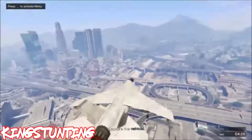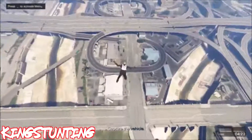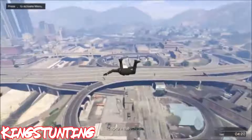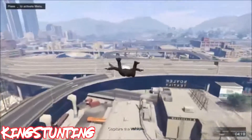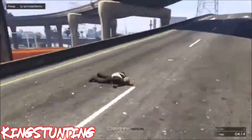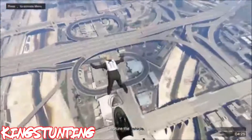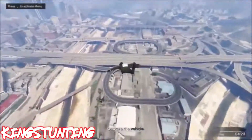On the number 10 spot we have King Stunting, and he's basically gonna be doing a skydive stunt like three times in a row. As you can see he goes through and hits it right now and lands it. Then he's gonna respawn and do the stunt again.